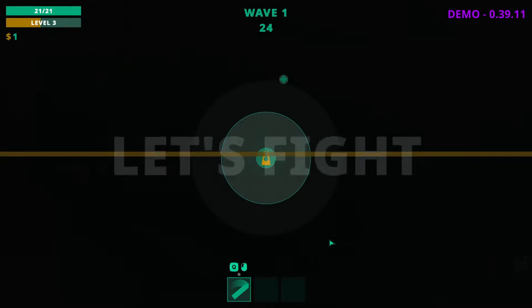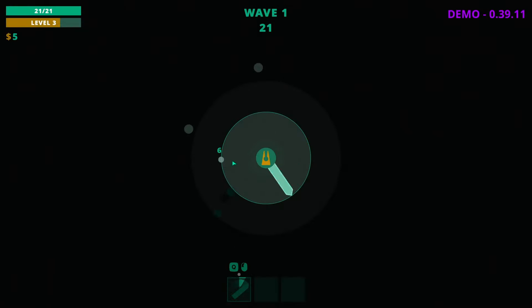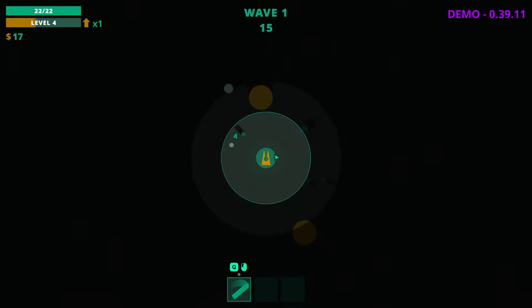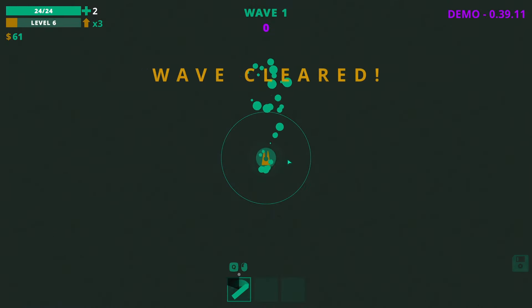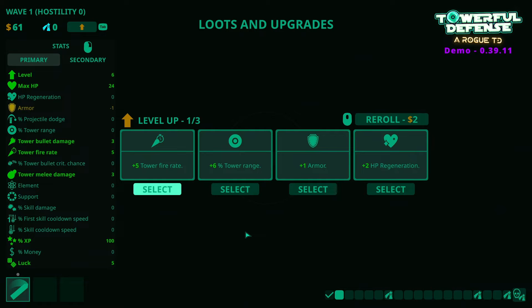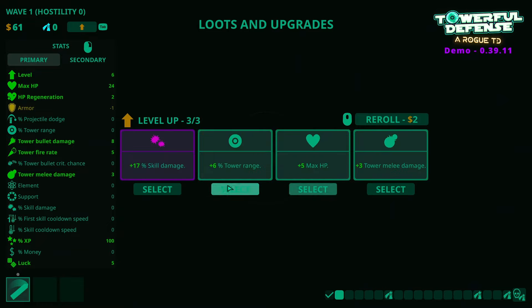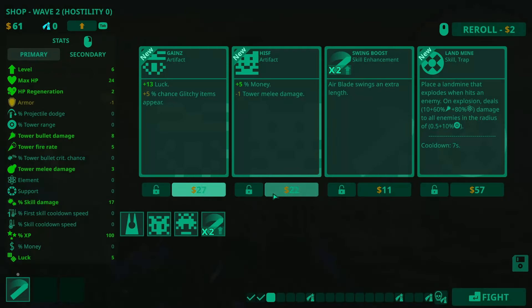And then let's fight. It just swings a little bit further, so I've got to wait for these guys to come through. We didn't kill him this time — I've got to be very careful. I don't get to aim where it goes, it is just the way it is. I've got to kill him. Fire rate, armour and HP regen — we're going to take some HP regen. We've got some legendaries here: plus 5 tower bullet damage — yes please. Plus 3 tower melee damage is good, but 17% skill damage is even better, so we'll take that one.